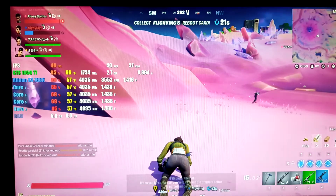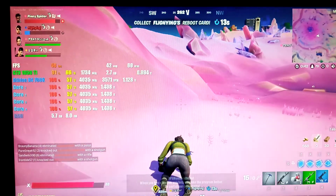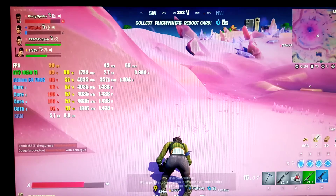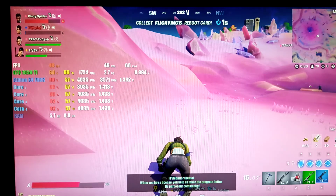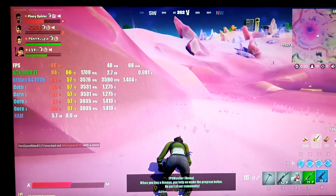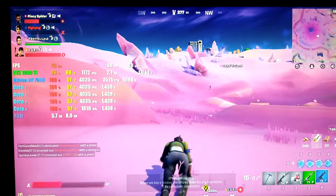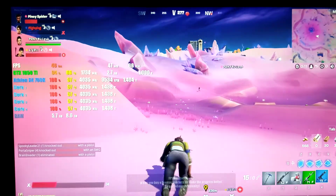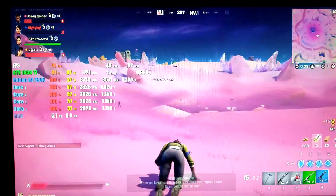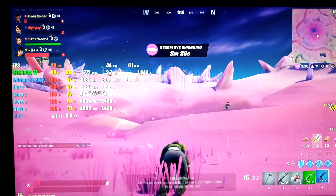Oh, I'm dead. I can't get help, guys, so I think that's it — that's our test for today. Athlon X4 760K with GTX 1050 Ti, hitting up to 66 FPS max, averaging around 48 FPS on Epic settings. Thanks for watching, see you again in my next video, bye!